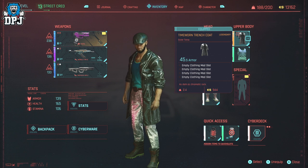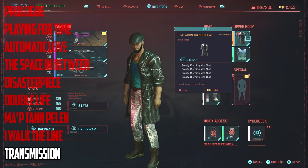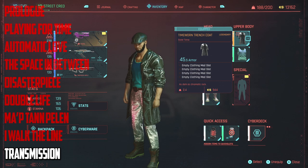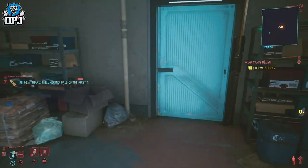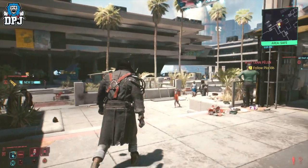It comes with a main story mission, so you will come across it. The mission which gives you this is called Cool Transmission, and it's the eighth mission after the prologue on the main story campaign questline. In this mission you work with the Voodoo Boys, and just before this mission you meet a dude called Playside.